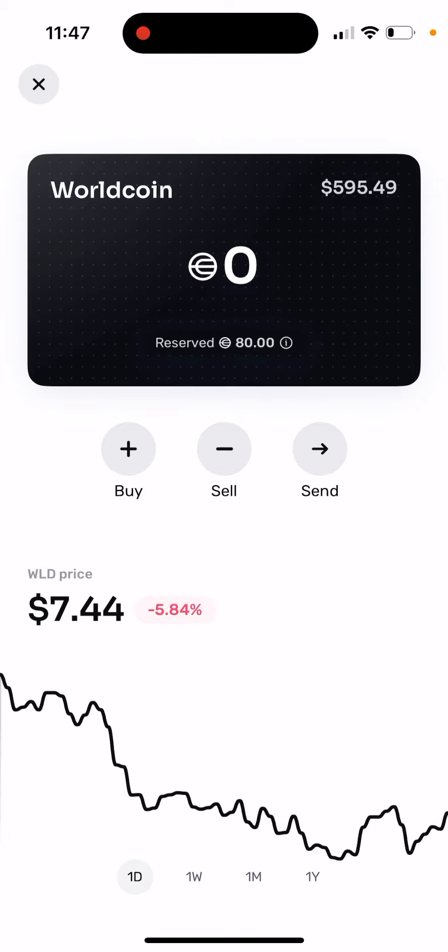You need to verify with Orb — there's no way around it. You cannot claim Worldcoin without Orb verification, so you need to find an Orb near you or travel to a location that has one.